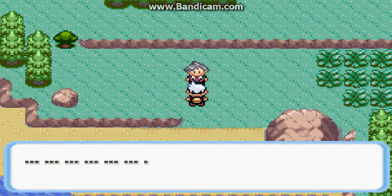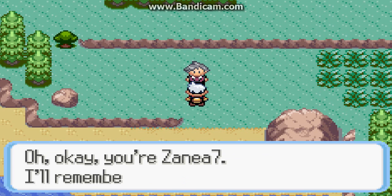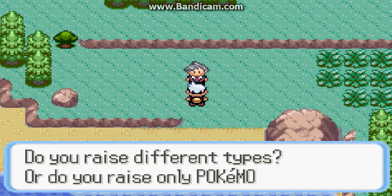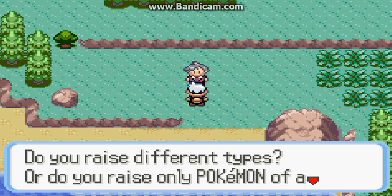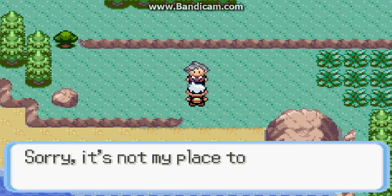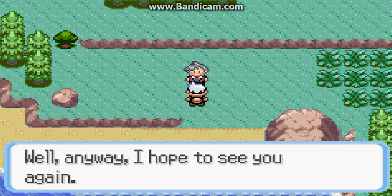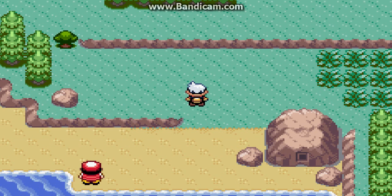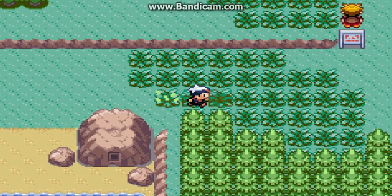All right, we got Steven! "Hey, you're a trainer I met in Dewford." Oh okay — he says in this vast world there are many kinds of Pokémon; they come in different types. He asks whether we raise all types or only Pokémon of a certain type, then says it's not his place to ask. And then he just leaves — he basically tells us about Pokémon and then leaves because he's a jerk.